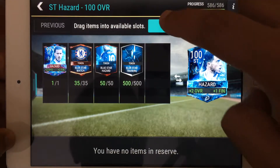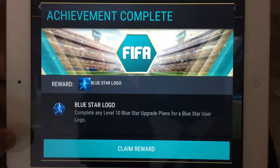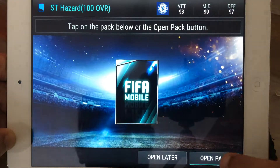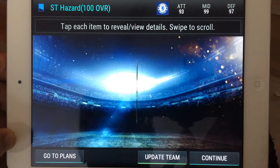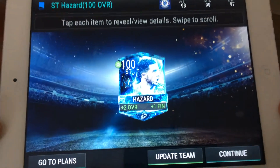Now let's see what we get. Claim, claim the reward. Okay — complete any level 10 blue star upgrade plan for a blue star user logo. Open the pack, reveal all — wow, just wow, that is amazing, look at that!